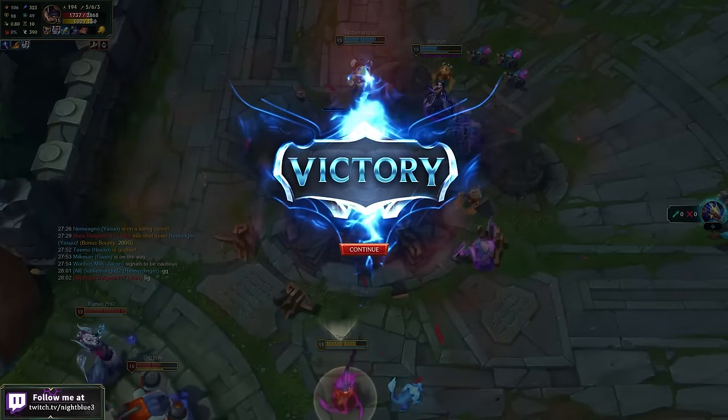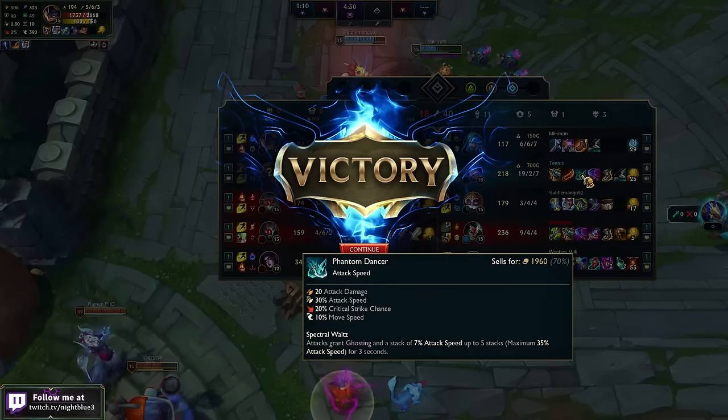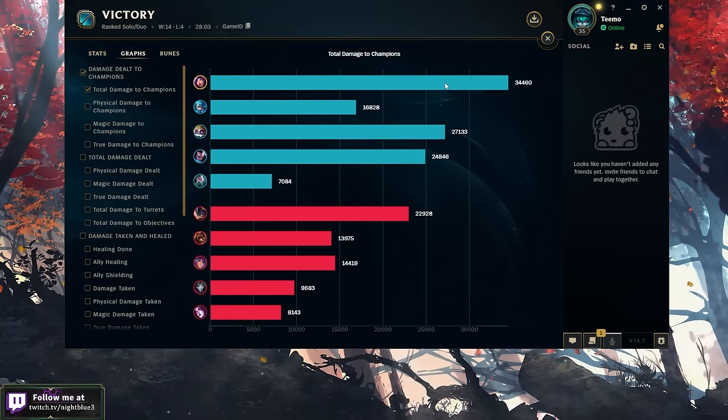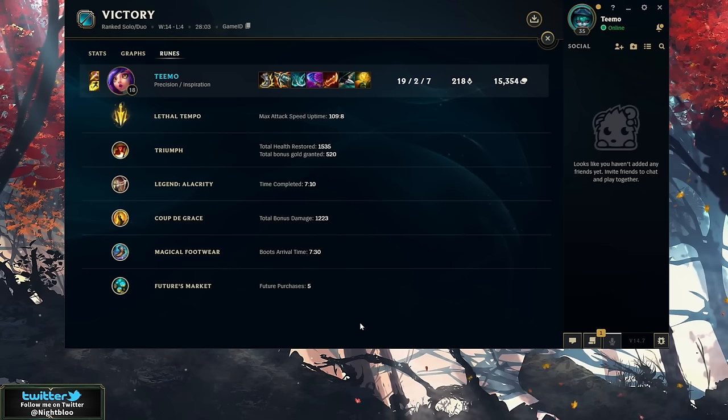Stats for items real fast: Kraken Slayer 4.875, Wit's End 2.6 — and that's all the items it showed. Pretty good on-hit Niko! Let's check the damage charts — 34,000 damage, most damage in the game. Runes: Lethal Tempo. 1,200 damage. That's it for me guys, thank you so much for watching. If you enjoyed, please leave a like — it helps the vids out a ton. Subscribe for daily uploads, and leave a comment below on what you want to see next, build or champ. Hope you guys have a great rest of your day, catch you on the next one!